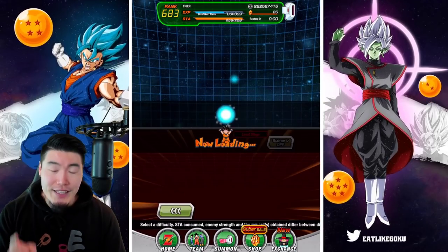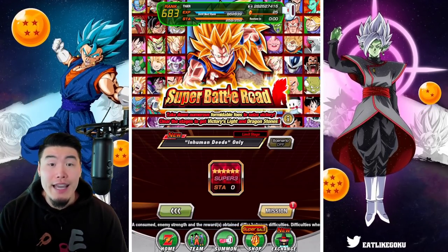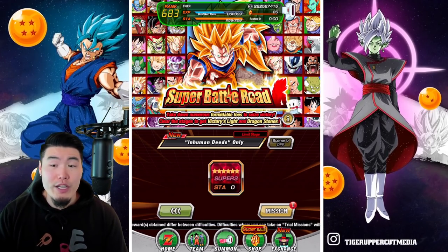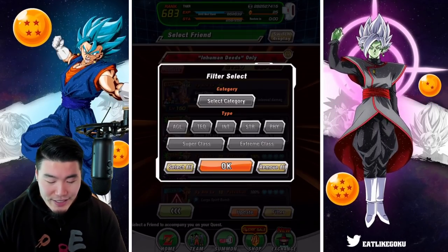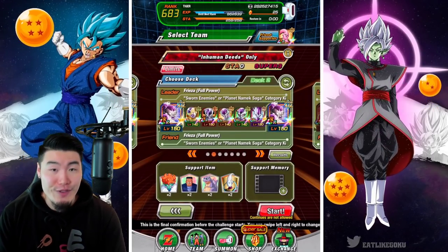Unfortunately, the best leader for this category in the game right now is LR Nappa and Vegeta, who only give 130% across the board, which obviously is not ideal. But luckily, we can get around that by just using a full Frieza team with the AGL LR Full Power Frieza.